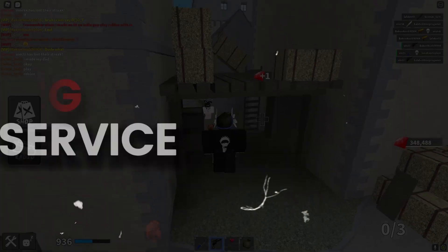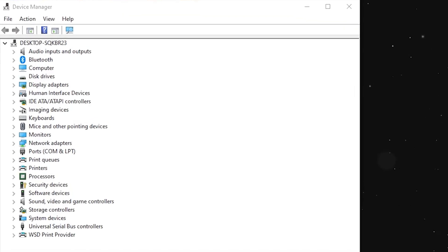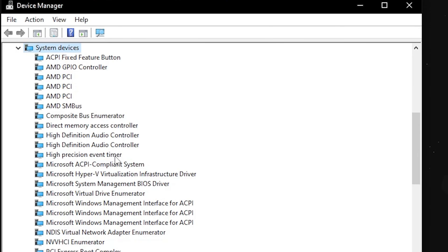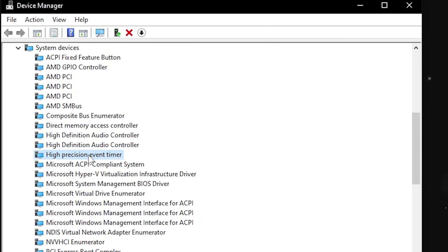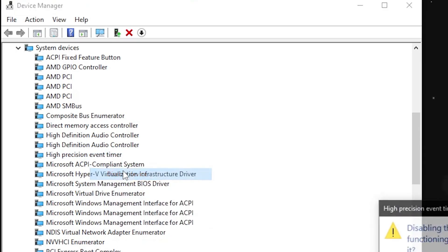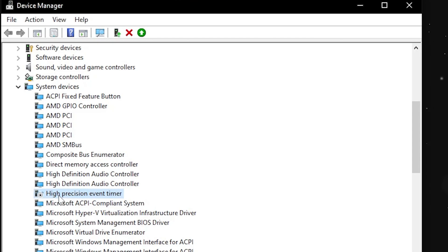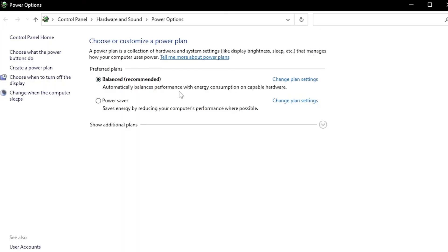First, head over to Device Manager. Once you're in Device Manager, go ahead and find System Devices, open up all the options, and look for High Precision Event Timer. You'll probably have this enabled — you're going to want to try disabling it, because this takes up a bunch of your PC resources and doesn't really do anything useful. Click yes to disable it. This will most likely give you a boost in FPS; if it makes things worse, go ahead and turn it back on.